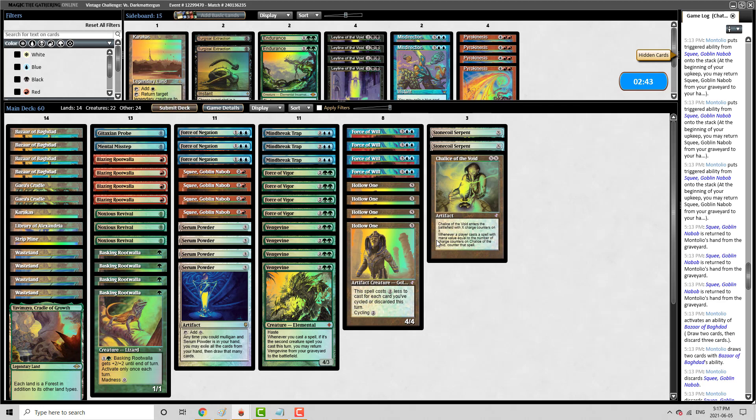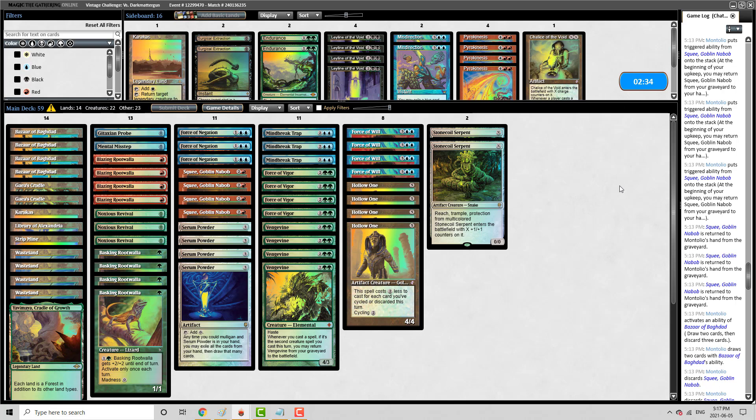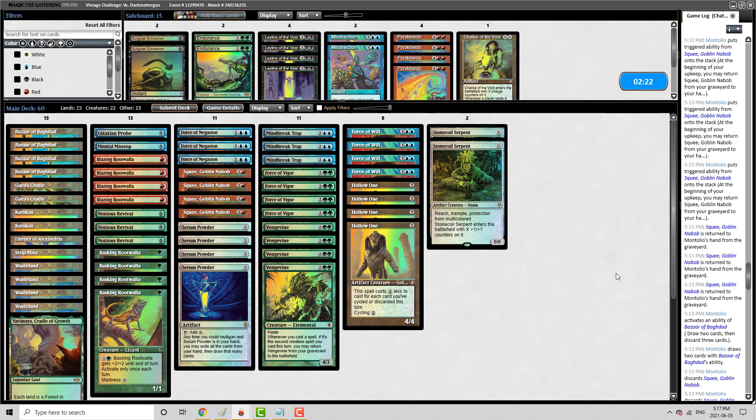We are in this. I feel like Chalice is not very good on the draw. I feel like just having an extra land here is pretty good. Let's take it in here. There's a number of things that could go wrong here, but hopefully we don't get Spyglassed and hopefully they don't have a broken turn one play. Hopefully we're able to disrupt it and go off during our turn. I'll be honest, I don't feel favored here being on the draw.